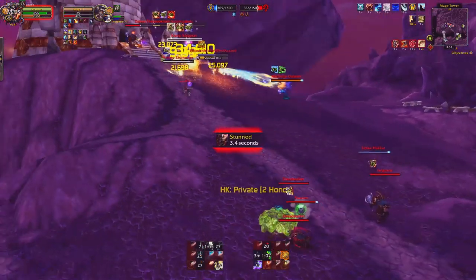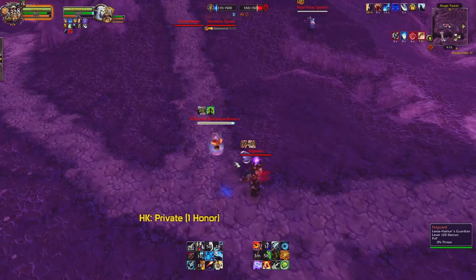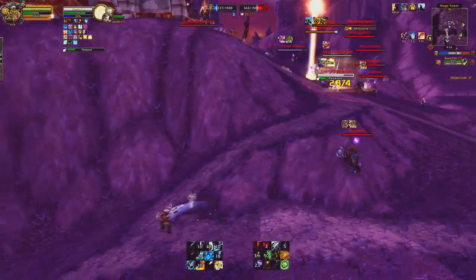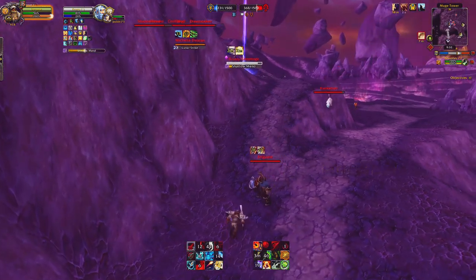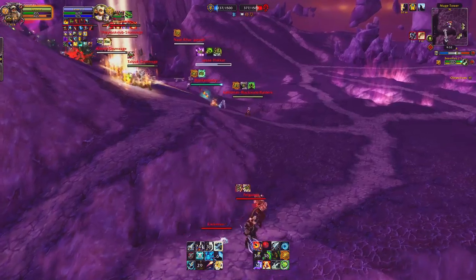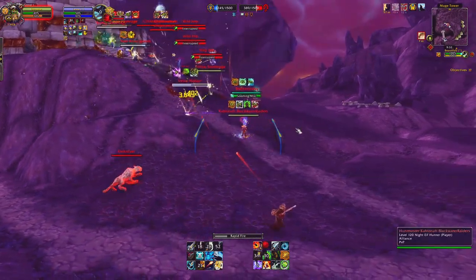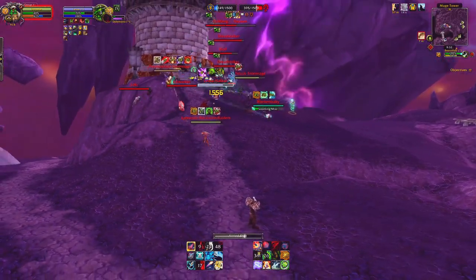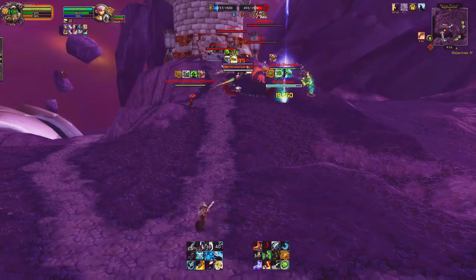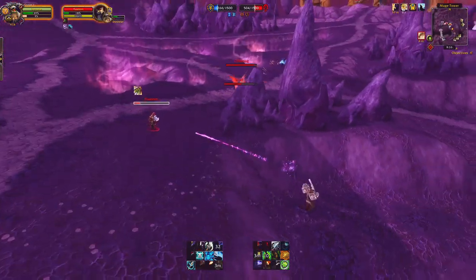Here's Explosive Shot — a bunch of numbers, hard to tell the exact damage. It does okay damage, but I wouldn't trade it for Careful Aim. If I do this build again, it'll be with Careful Aim 100%, because those aim shot crits are juicy in that window — any time you use aim shot on a target above 80% or below 20%. Right here with all these people, I could have done so much more damage.